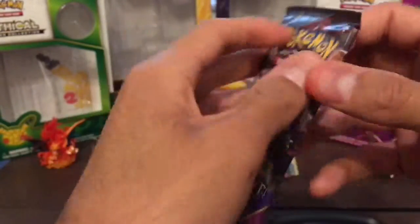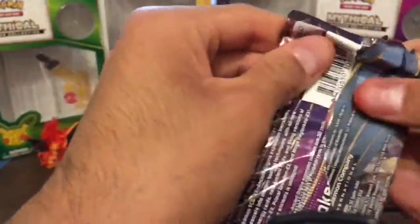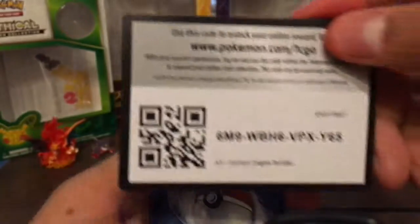Ancient Origins next. I want a Tyranitar. Cart Code card, okay.